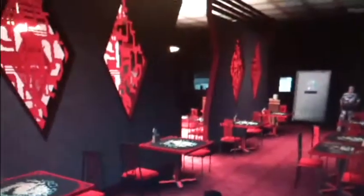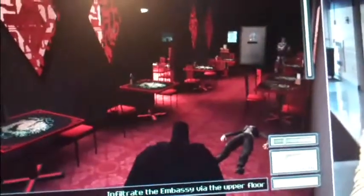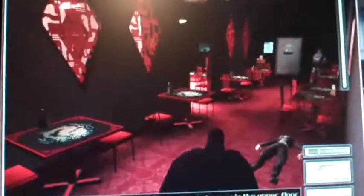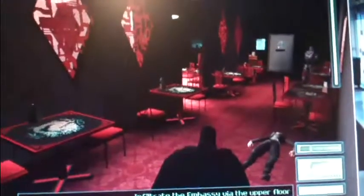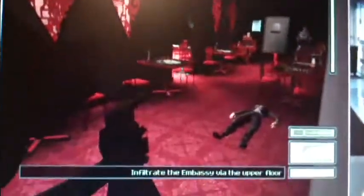I'll also show you what happens when the guards discover her body. You don't need all the guards everywhere — I made a save where I moved guards from other parts of the level into the restaurant, so there are at least five guards. There she is. Now I'm going to make a noise, like shoot near where she is.